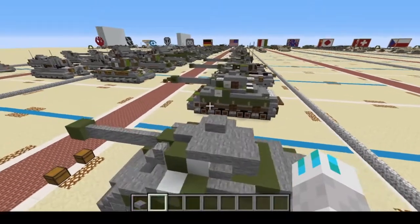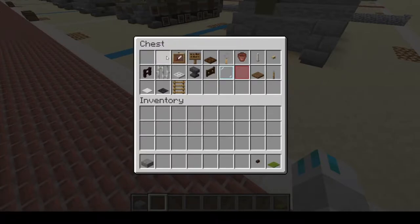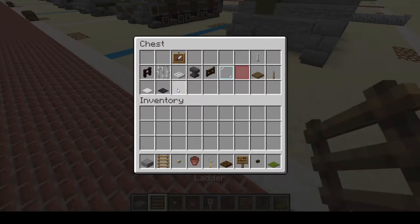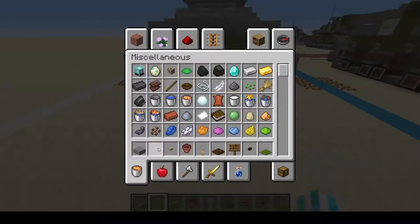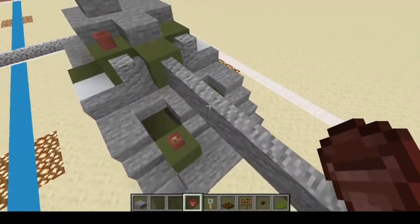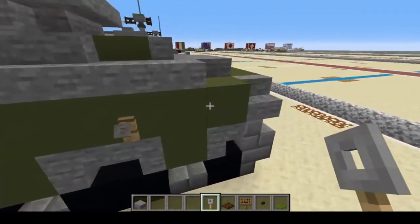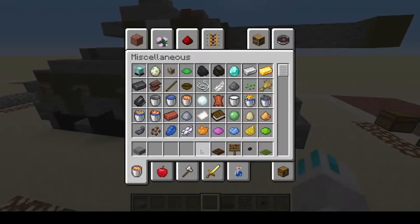Now it is time for cosmetics. For cosmetics, we're going to grab green carpet, dark oak button, spruce sign, dark oak trapdoor, trip wire hook, flower pot, birch button, and ladder to start out with. Your ladder is going to go on the rear, one, two. Birch buttons on your white blocks. Flower pot — one, two, three — for viewports. Trip wire hooks every other spacing — one, two, three, four, five on each side.